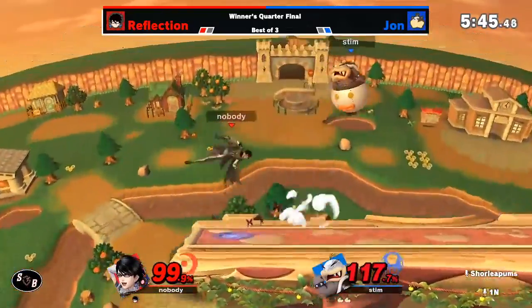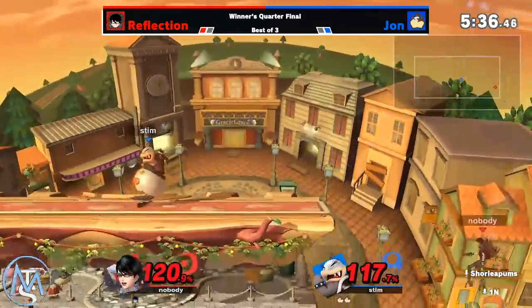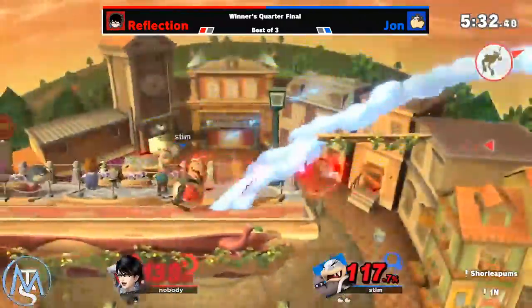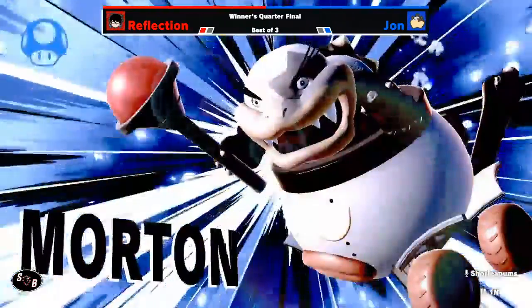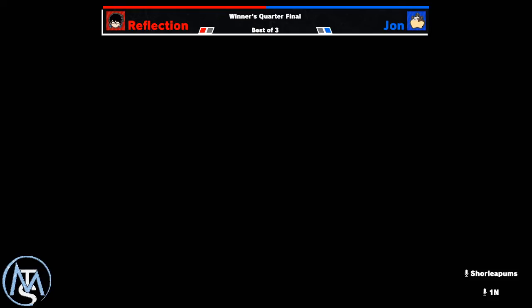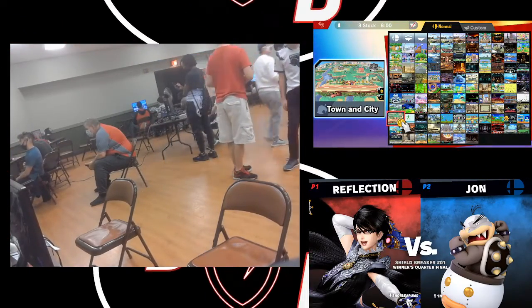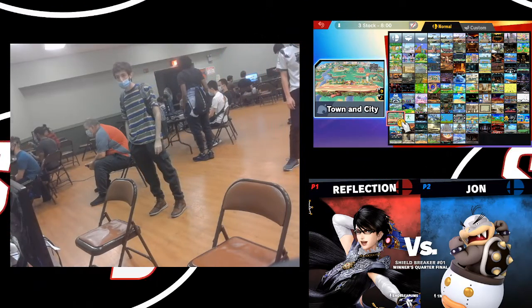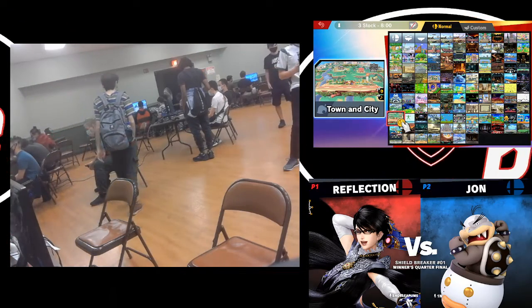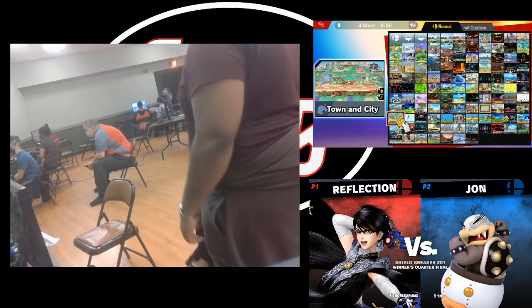This is scary — Reflection is very close. He made it out, barely. John's still got a whole stock lead, so he can afford to fight a little risky if he wants to. That was a very nice grab. I've never seen people time it that well. Usually with Bowser Jr. set play, you kind of set up Mecha Koopa to call out an air dodge or call out a jump. In that situation at high percent, Stim John was saving that for the very last — cherry on top. Very exciting match. Perfect.